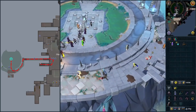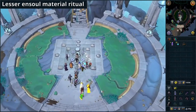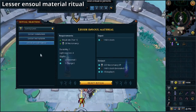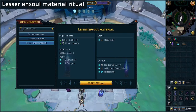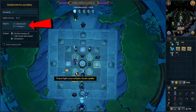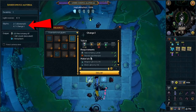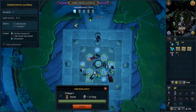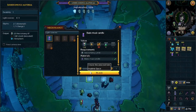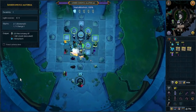Interact with the pedestal and start the lesser soul material ritual. It requires regular ghostly ink to draw glyph one. Add the candles to the nearest spots in the center and click on the glyph spots. Put the correct glyphs into them according to your UI menu — it's the minigame section that shows you what the ritual wants from you. Start the ritual by clicking on the platform and wait for it to be completed.